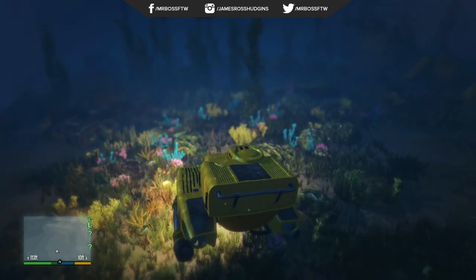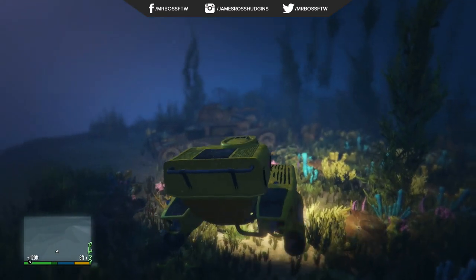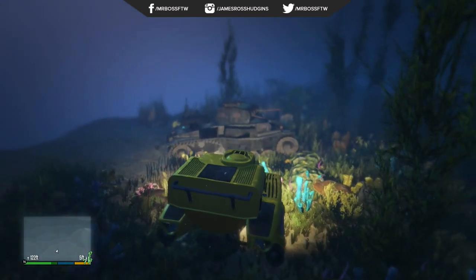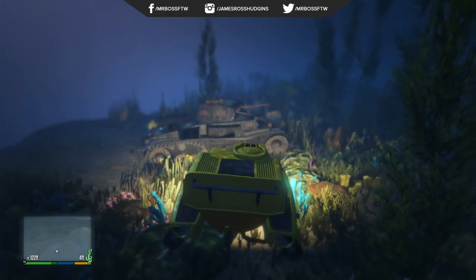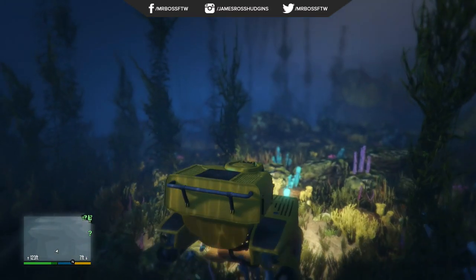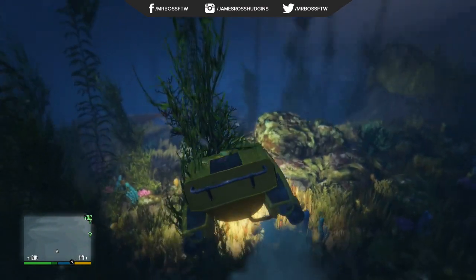Why in the world would there be all this military cargo? And if you kind of float around, you'll notice there's just more than one location. This is the second tank I've found. We've already discovered one of the cargo trucks. So you can see this is pretty crazy — it begs the question, what else did Rockstar hide within the depths of the ocean of Grand Theft Auto V?